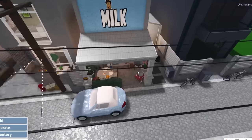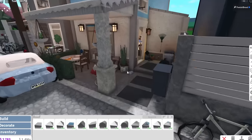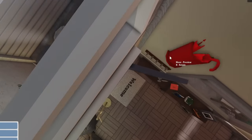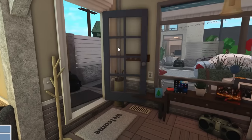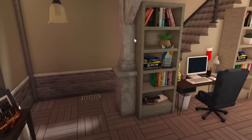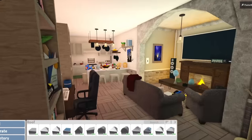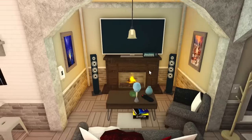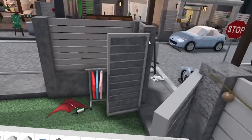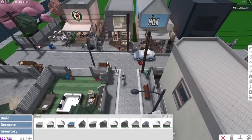Number six, very similar to number five: being able to open and close doors in build mode, and turn lights on and off. There will be times in build mode where a door is open and it's in the way while you're trying to decorate a corner. It'd be nice to click on the door and close it, or if a light is off and the room is dim, click on it and turn it on. Being able to interact with certain objects in build mode in general would be super helpful — like turning off an annoying TV.